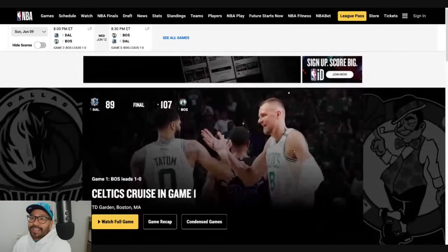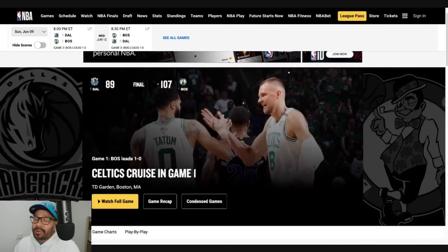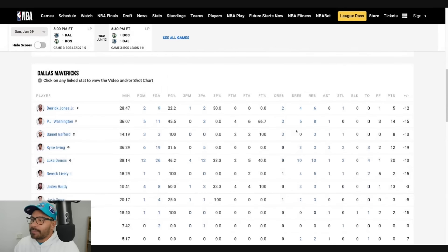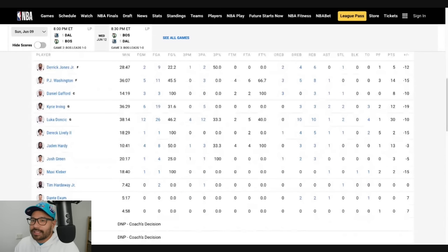We're taking a look at the box score from the first game. The Boston Celtics won 107-89. They really crumbled that Dallas offense. Game 2, there should be some adjustments, so really keen to see how these teams bounce back.